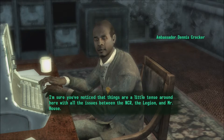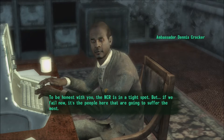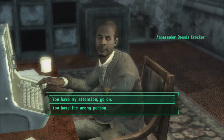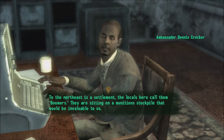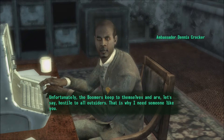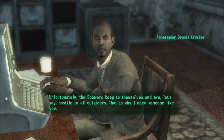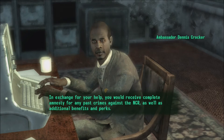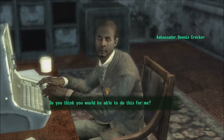I'm sure you've noticed things are a little tense around here — with all the issues between the NCR, the Legion, and Mr. House, it doesn't take a genius to see that something big is going to happen soon. To be honest with you, the NCR is in a tight spot. To the northeast is a settlement the locals call the Boomers. They are sitting on a munitions stockpile that would be invaluable to us. I would like you to get in contact with them and do whatever it takes to convince them to help us. Unfortunately the Boomers keep to themselves and are hostile to all outsiders — that's why I need someone like you. In exchange, you would receive complete amnesty for any past crimes against the NCR, as well as additional benefits and perks.